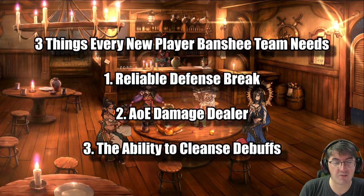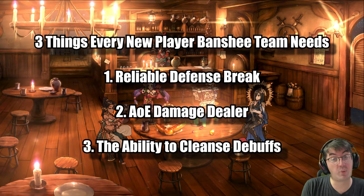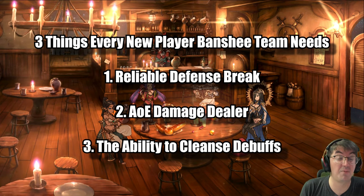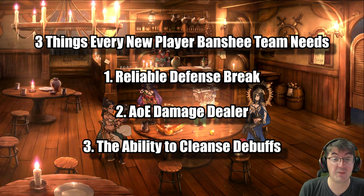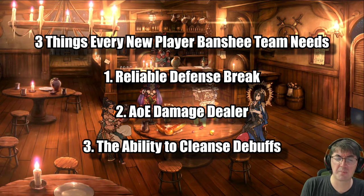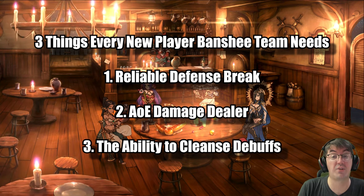Before we take a look at the actual team, let's talk about three things that I think every team needs in order to succeed as a brand new Banshee team. Number one: a defense break, to help speed up the fight — because without it you're going to be taking five to ten minutes per clear, as opposed to two to three with a defense breaker on your team. Number two, and most importantly: an AoE damage dealer to deal with the first stage.